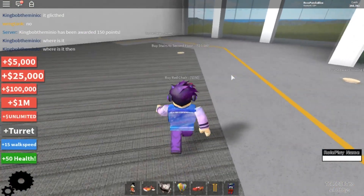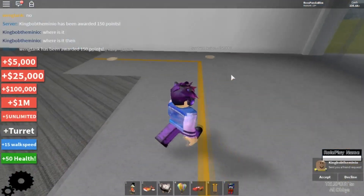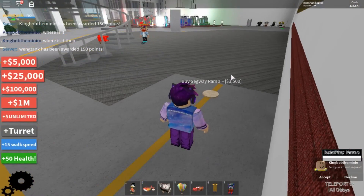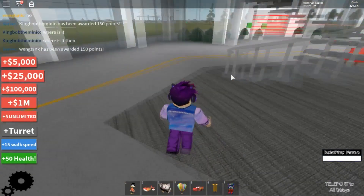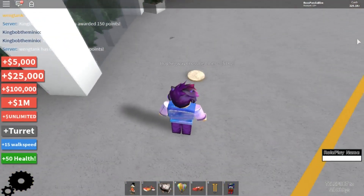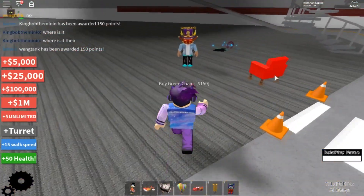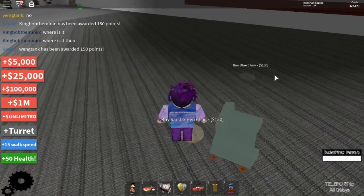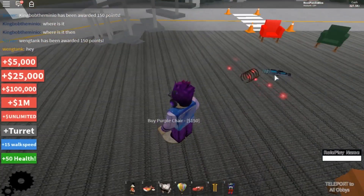Buy carpets, red chair, second floor, second floor stairs, wall design, and segue ramp. Still got 329,000 remaining. So: green chair, white chair, sand green chair, blue chair, orange chair, purple chair.